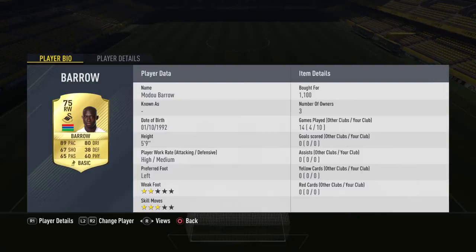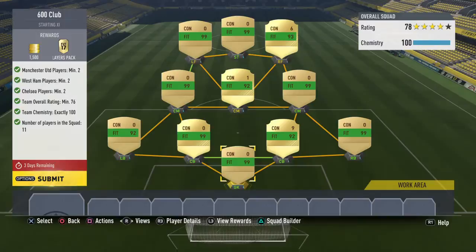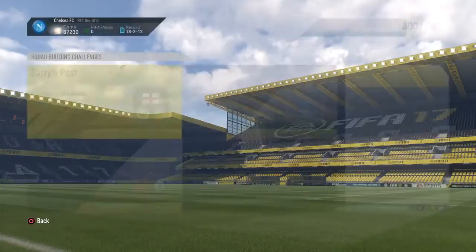That's that over there. I think I might have overpaid for some of these players. Van Ginkle — 7.2k — that's not really worth it. The rest are relatively cheap, not going to lie. Romero as well, shouldn't have paid that much for him. But yeah, submit this.